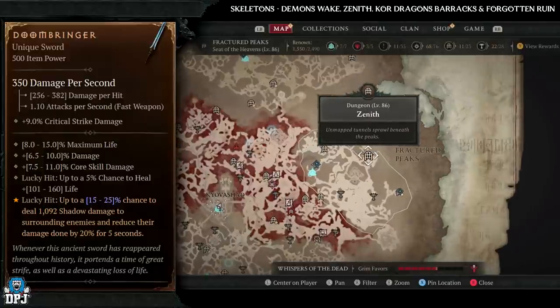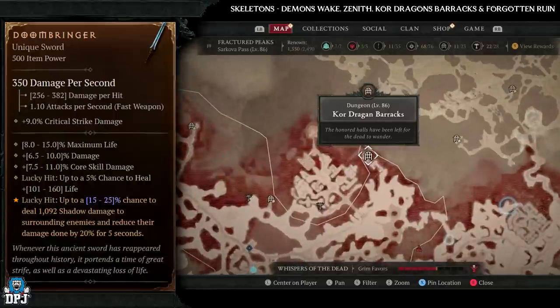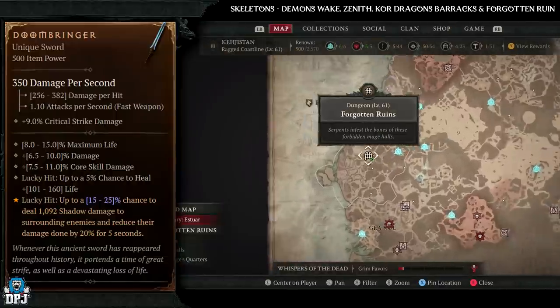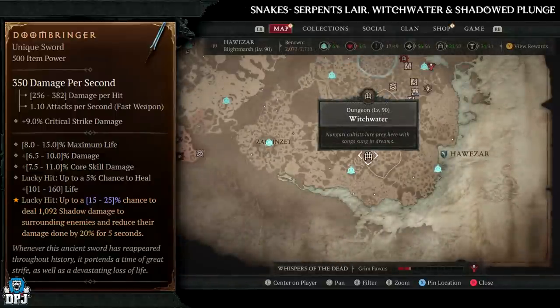For Skeleton dungeons: Zenith, Core Dragon Barracks, and Demon's Wake - Demon's Wake is my favourite here, but all three are great dungeons with plenty of skeleton enemies. For Snake dungeons: Serpent Slayer, Witch Water, and Shadowed Plunge are my three main ones I would farm for this.